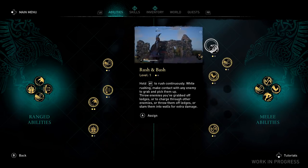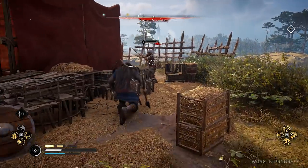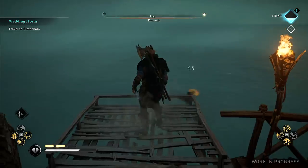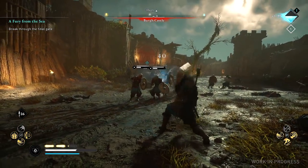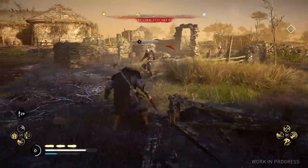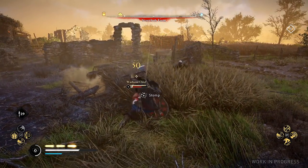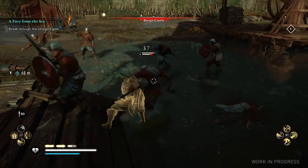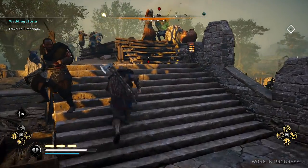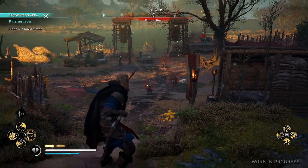Let's now take a look at some of the active abilities you can assign to either the left or right triggers to do some of the fancier ranged and melee attacks. Rush and Bash lets you grab and carry enemies to smash them into walls, or you can use it to just fling them off ledges. Throwing Axe Fury will toss out a barrage of little axes at nearby victims — simple but effective. Dive of the Valkyries lets you fly through the air toward an enemy. All of these abilities utilize the yellow charges above your health bar that refill from attacking, and can be used as attack openers or cancelled into in the middle or end of combos.